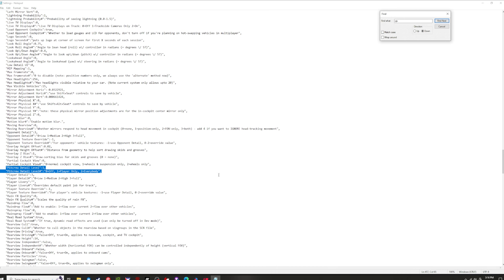The last setting that helps is Pit Crew Detail Level. Setting it to 1 causes only your own pit crew to be rendered, which helps reduce frame rate drops whenever you drive past the pit lane during races.